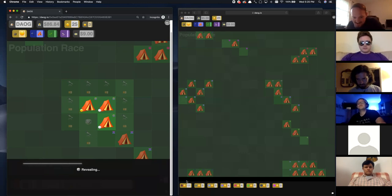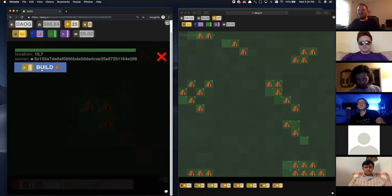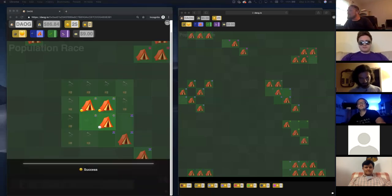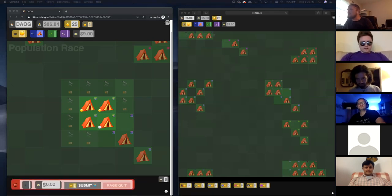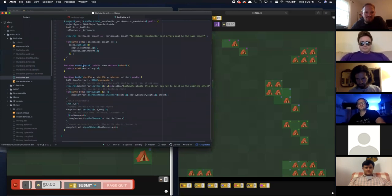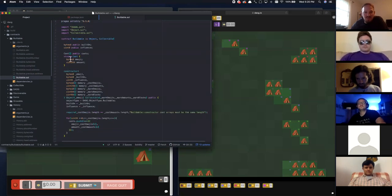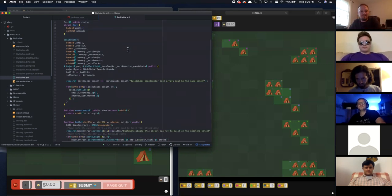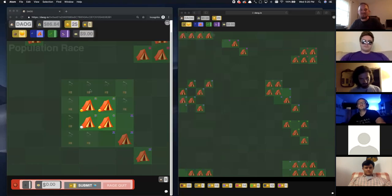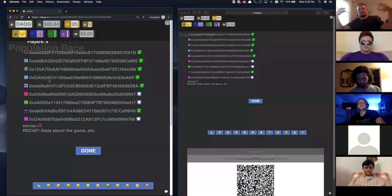Let's see who's winning down here. This guy's already got 11 — someone is way ahead of us. Let me pull up the smart contract for the tent just to show that it's sort of... this is the smart contract for the tent. It takes in an emoji, there's a cost array of emojis and amounts — in this case it's one population. Then there's a build function that goes out and talks to the DAO contract. Each of these emojis is represented by a smart contract. Someone's right about to win — he's already at 23.